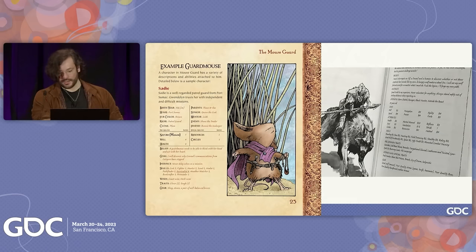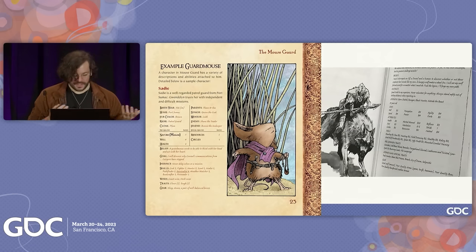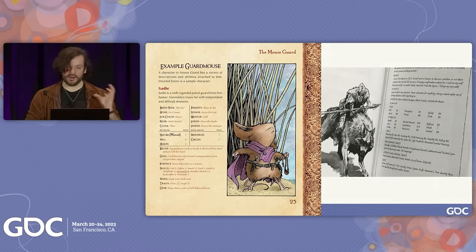In Burning Wheel, for example, this orc has beliefs like 'I must interrogate an elf, a dwarf, and a human to discover if they have minds like my own,' and 'I will forge my own path.' And then the little mouse has a belief like 'a guard mouse needs to think with their head and feel with their heart.' They can be simple little character threads. Where this comes back into the mechanical is any time you operate in accordance with these beliefs, you get rewarded — you're given persona points and resources to further drive the story and push on a future role.